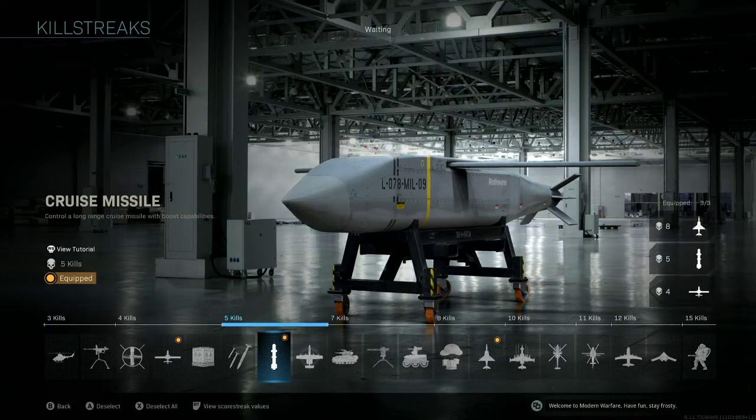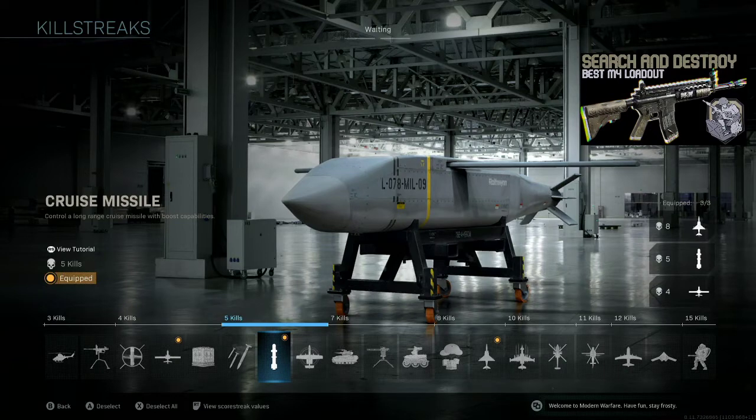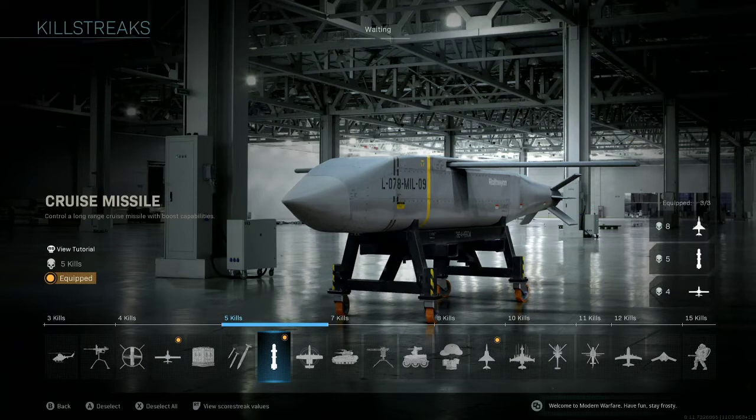As the Cruise Missile is coming down, you can target that sniper head glitching in the back, the camper in a building, or it can come in clutch by killing somebody trying to defuse or plant the bomb if you're outnumbered. If you have a Cruise Missile up and you're last alive and the bomb is down, you can run away, pop the Cruise Missile, kill any enemies trying to defuse, and buy enough time to hopefully hold off the timer and win the round.